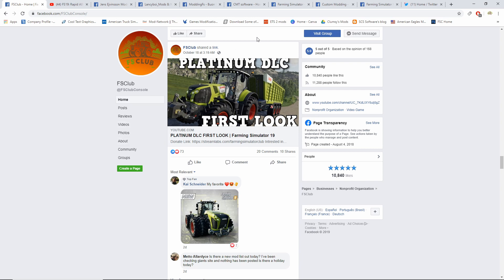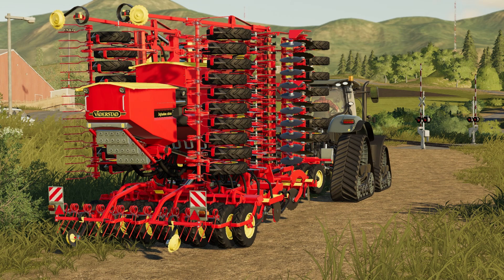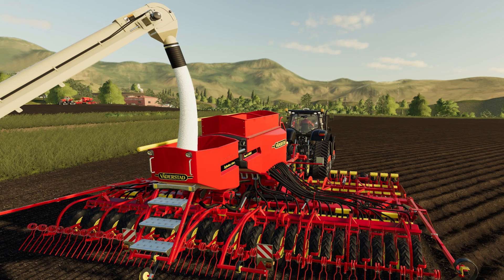The first bit of news: if you haven't checked it out already, the Platinum DLC first look is up on the channel, so make sure you take a look at that. Also, Gens has just submitted the Rapid A800s and A600s - selectable in the shop with optional fertilization and optional seed extension. Tram lines are selectable as off, narrow, normal, and wide.